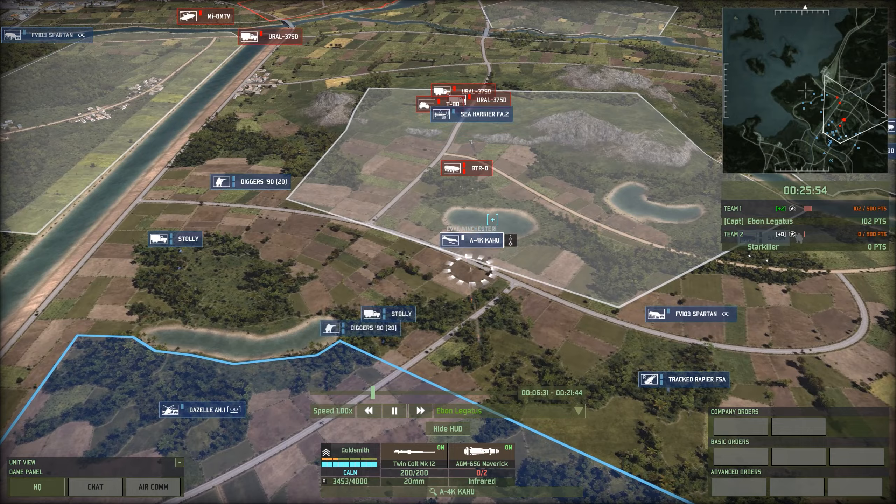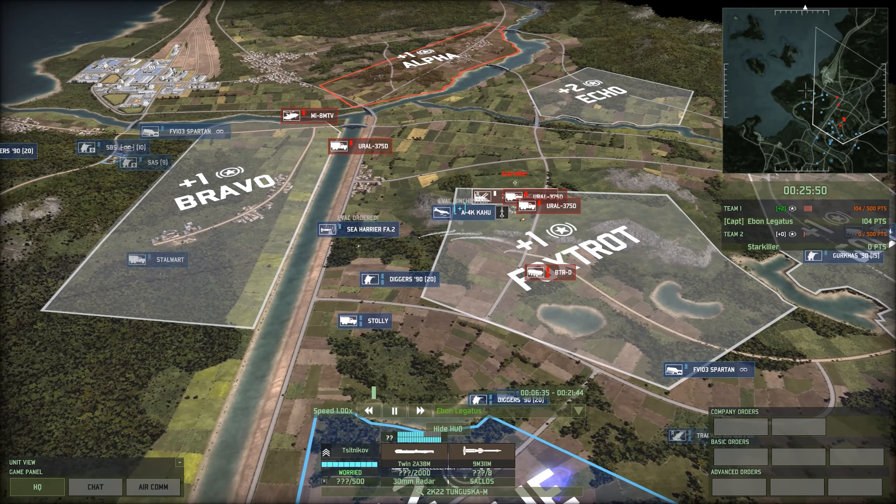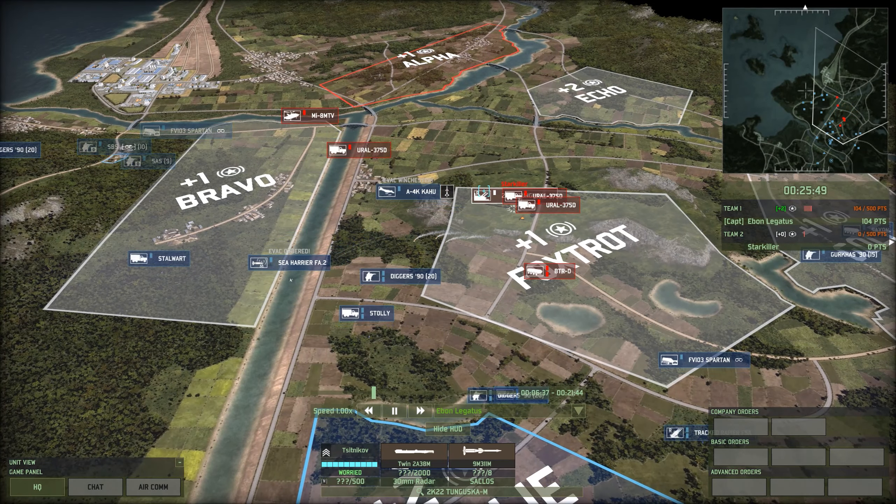Same Sea Harrier and Kahu combination again. The Sea Harrier should probably be behind the Kahu — and that's exactly why. The Tunguska's gun turned on after the Sea Harrier turned, which, given that the Sea Harrier went first, makes it more risky for my Kahu to get out. A little bit of a live-and-learn moment there.